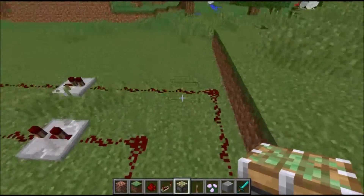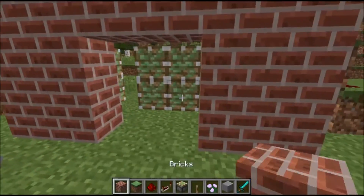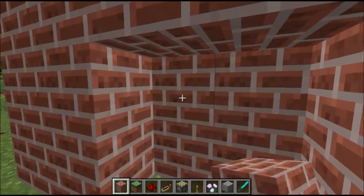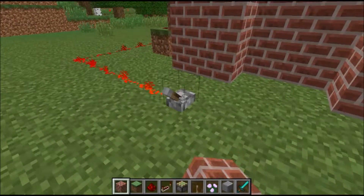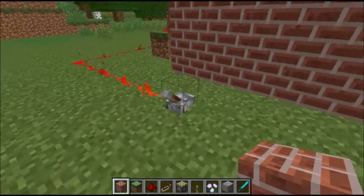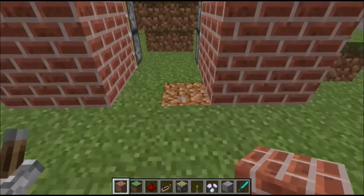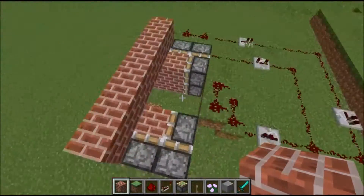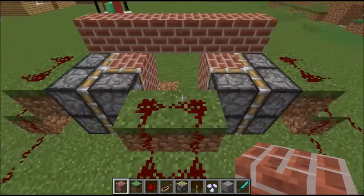Then you just connect it up to whatever switch you want to use. Put in whatever colour that you want — I prefer normally to do it with whatever colour there is around it. And there you go. And see, that is why you have to dig down, because you've got these wires here. If you break them up, it's not going to work at all.